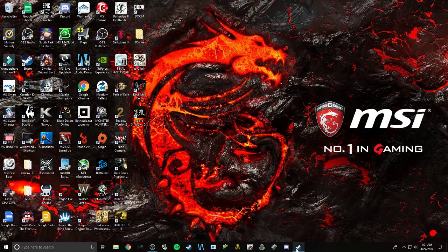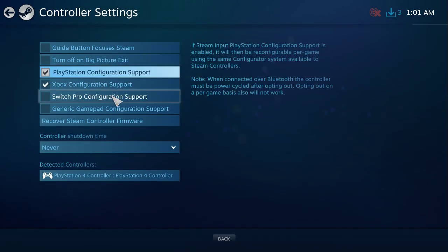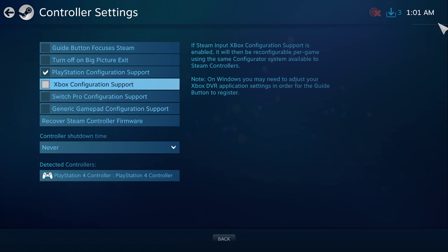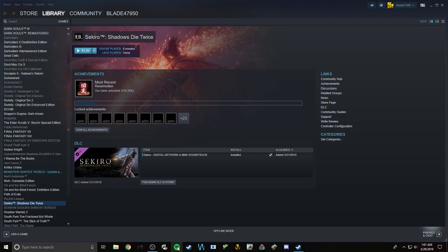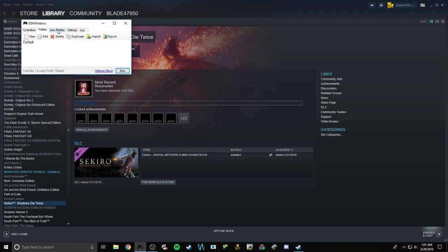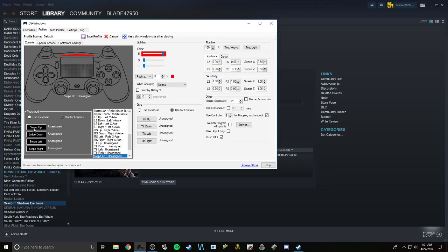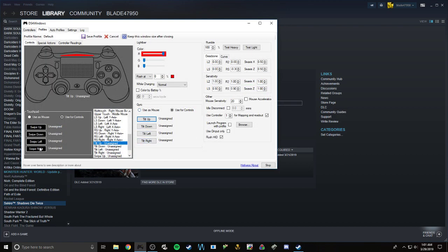But if that's still not working — now we're going to use DS4 Windows. Whenever you open up DS4 Windows, make sure your controller is showing up, and go over here to Edit. You want to change these to unassigned — just make sure they don't work. That's it.